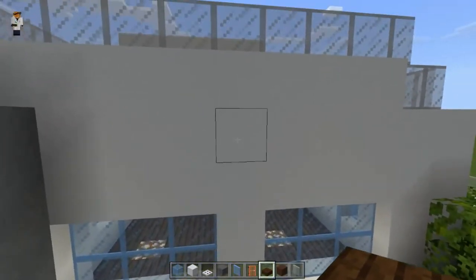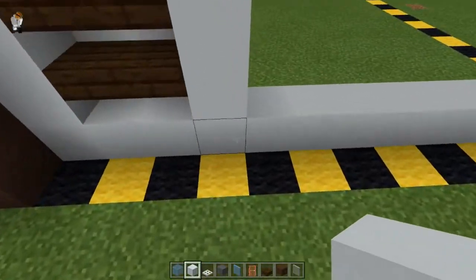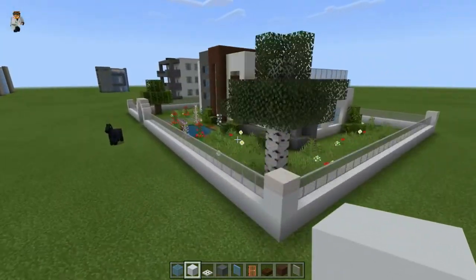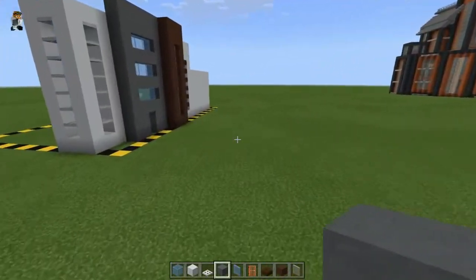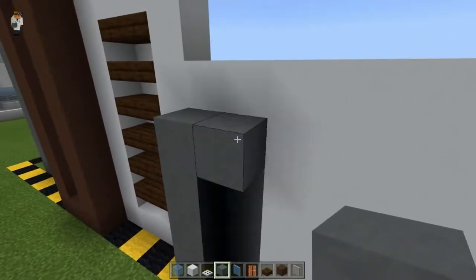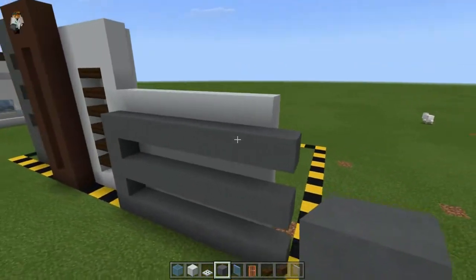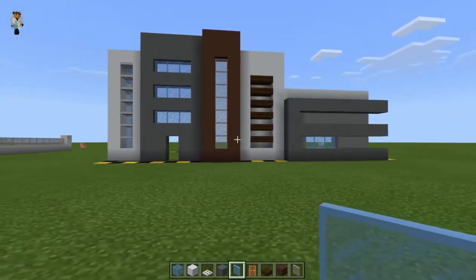Go up six blocks, bring that all the way across. For now just fill this in before putting in the windows, because you might decide you don't want windows here if you're using it as a storage area. If you turn it into a kitchen, you can pop in some windows on the bottom level. Grab cyan terracotta — gray concrete works just as well — come in one block, go up five, across, and out one on the side. Do the same on the bottom and in the middle. That's your front profile done.